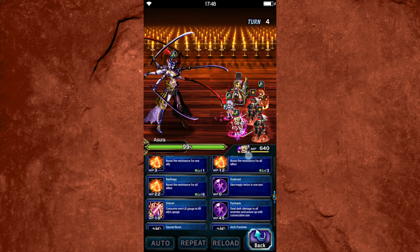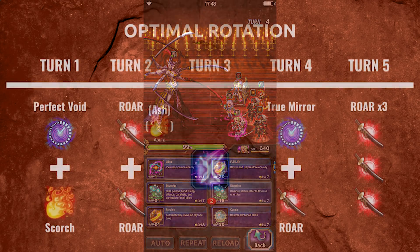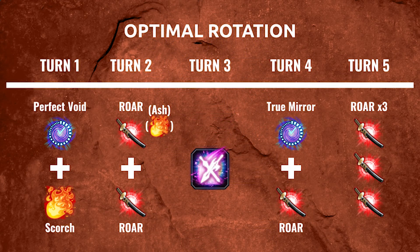The bulk of his rotation revolves around using his cooldown skills, his imperil, and his limit burst in combination with his strongest chaining ability, which is Obliterating Mirror of Equity's Roar — I'm just going to refer to it as Roar. That's the most unique word in the name. Roar is his most powerful chaining ability, and most of the other abilities that you use help to beef it up. Let's take a quick look at a five turn opening rotation graphic to make it as easy as possible to digest what his rotation looks like.